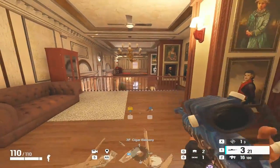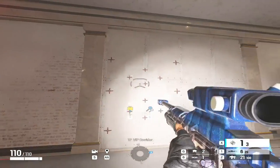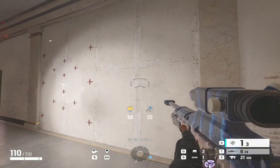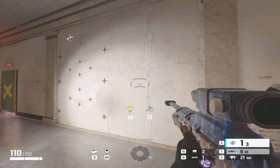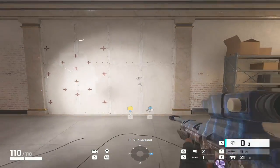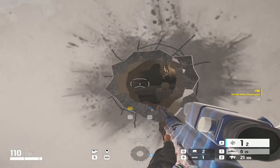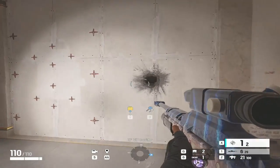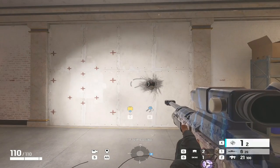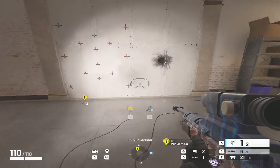Now let's talk about Cali's utility — the LV Lance. The crosshair changes when you equip it. What the lance does is burrow through a reinforced or soft wall and explode on the other side. I've reinforced one side to show the other side is still affected. On a soft wall it will leave a small hole. If you fire it at a reinforced wall it won't leave a hole. When it explodes on the other side it has a three-meter radius.